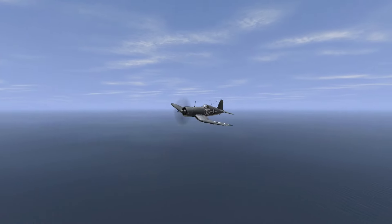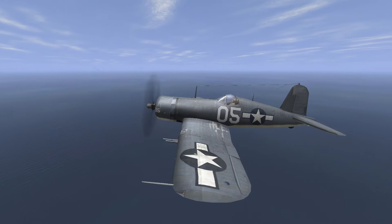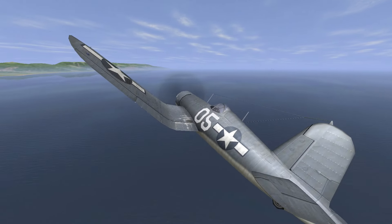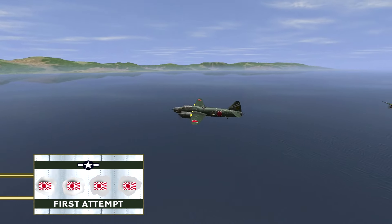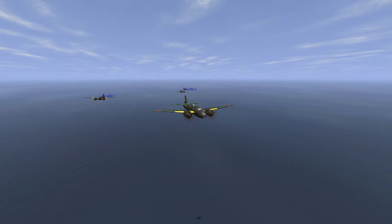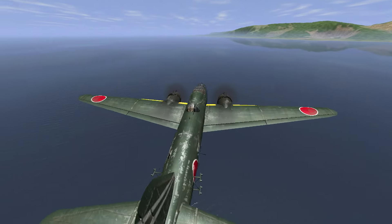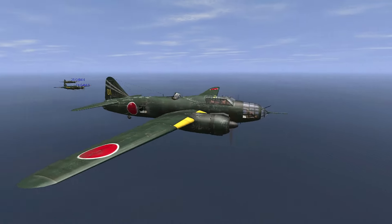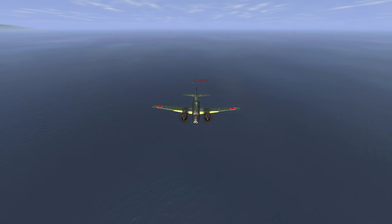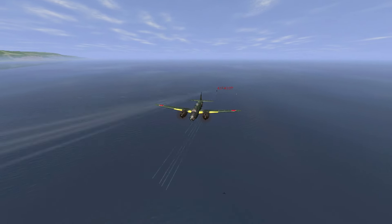Hello everybody, welcome back to some more IL-2. Today I'm going to be flying this beautiful Corsair and we have a big task ahead of us, because we are up against the formidable G4M Betty bomber. These are Japanese bombers that are considerably lighter than the European equivalent when it comes to armour and protection. A good fighter pilot will approach a squadron like this from underneath, given that there are no guns underneath the Bettys — that is where they are most vulnerable.